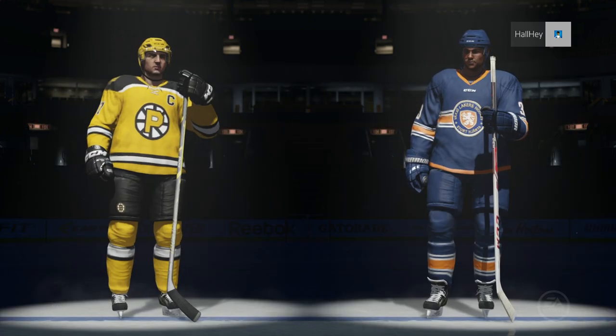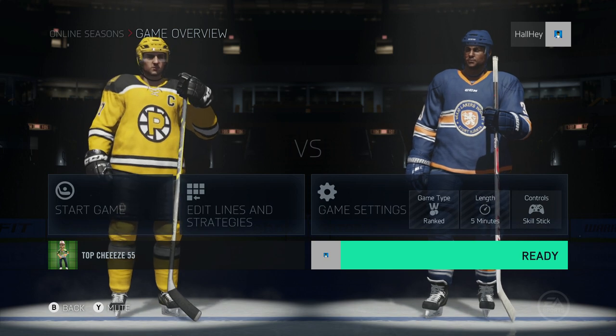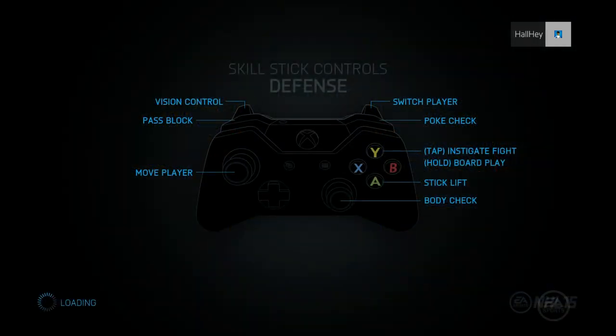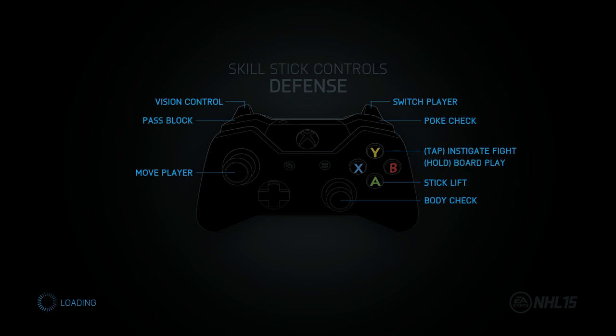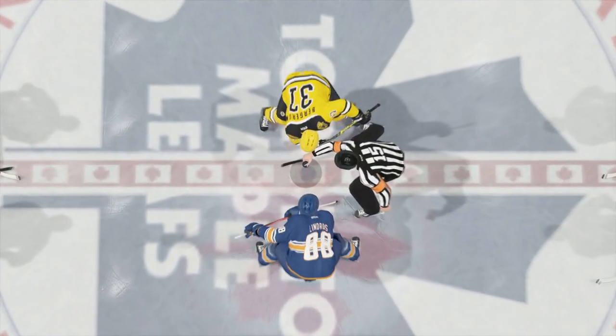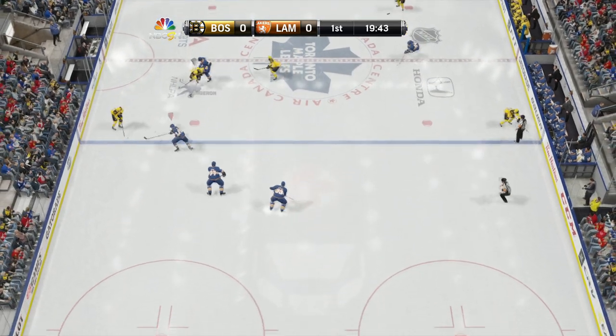Our first opponent has Patrice Bergeron on the Providence Bruins — not bad. But look at us: Dustin Byfuglien with the back skill Lakers — that's what I'm talking about. We're probably gonna destroy in this game. Getting to the first round of the Elite Playoffs. I've never actually tried Elite Playoffs before but it shouldn't be too hard. Let's get into the first opening face-off. He's got Bergeron, Kessel, and Patrick Kane on his first line — it's a little laggy but we're getting into this first game.